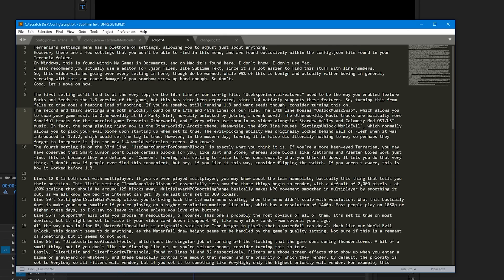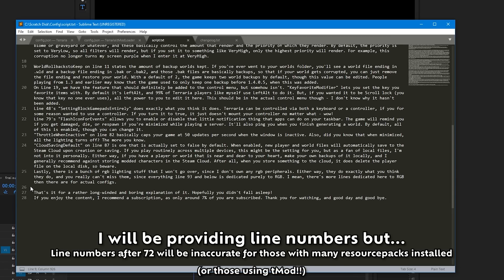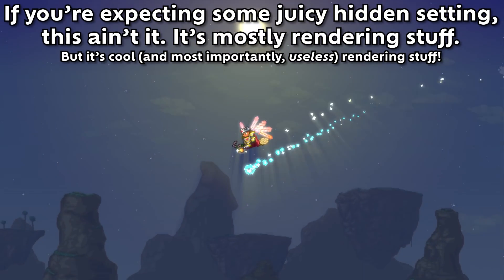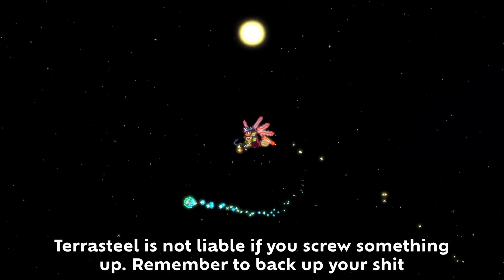I also recommend that you actually use an editor for .json files like Sublime Text, since it's a lot easier to find this stuff with line numbers. Though do be warned — while 99% of this stuff is benign and actually rather boring in general, screwing with this can cause damage if you somehow screw up hard enough. Let's move on now.